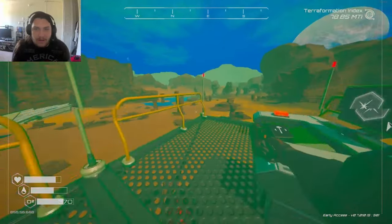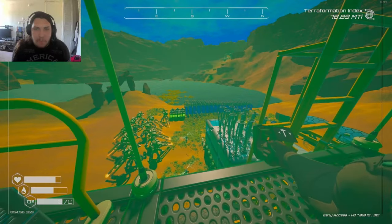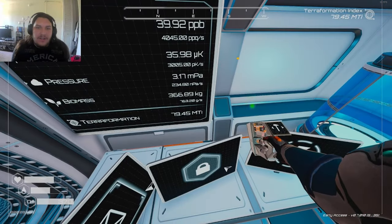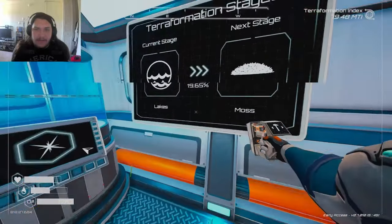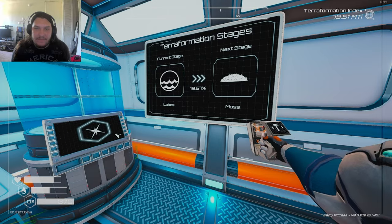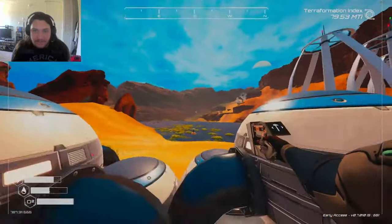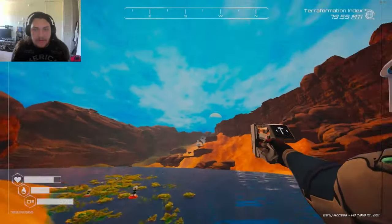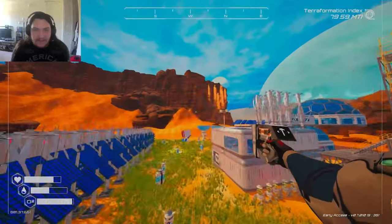I wonder, are we gonna see this happen immediately or not? 367 kilograms and climbing real quick — we're at 19.67% moss, which is good. Moss is good. The green stuff is not here anymore. I wonder what that did, if it did anything.